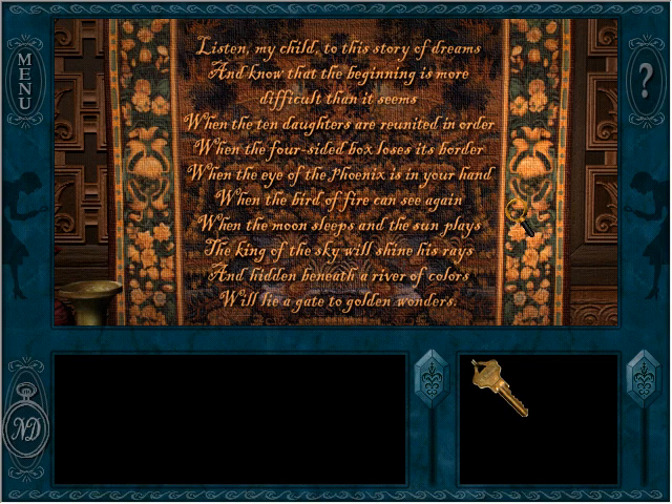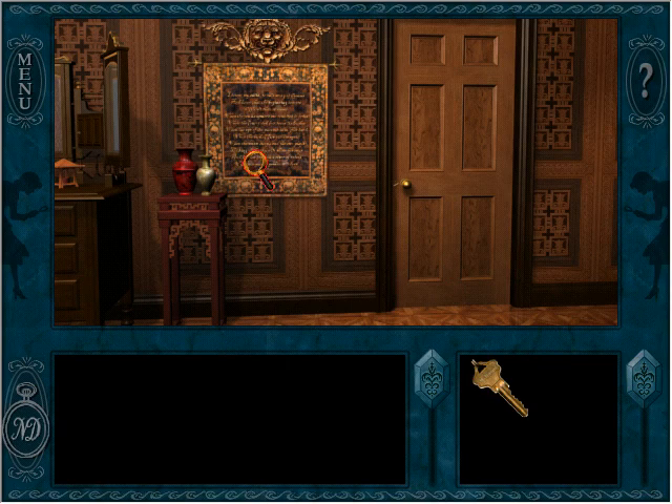What's this? 'Listen, my child, to this story of dreams, and know that the beginning is more difficult than it seems. When the ten daughters are reunited in order, when the four-sided box loses its border, when the eye of the phoenix is in your hand, when the bird of fire can see again, when the moon sleeps and the sun plays, the king of the sky will shine his rays. And hidden beneath a river of colors will lie a gate to golden wonders.' Colors and wonders don't really rhyme — come on, poet! This is actually the text Nancy reads when you're playing around with the sound settings for the game.